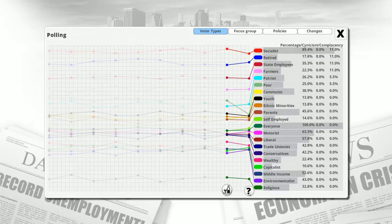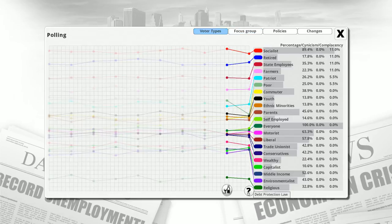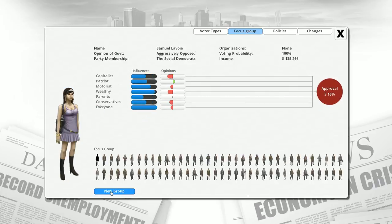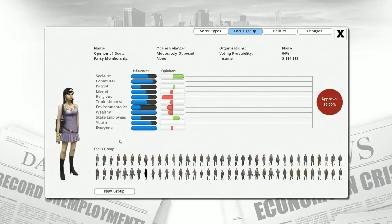Car emissions limits, no food tax, debt protection law — these are the events I made changes to, and I can see how they've influenced everyone's opinion. Our focus group: people have different demographics and overall opinions. This person is religious, which seems to be the most significant thing weighing them down. They're also wealthy and very influenced by their wealth.